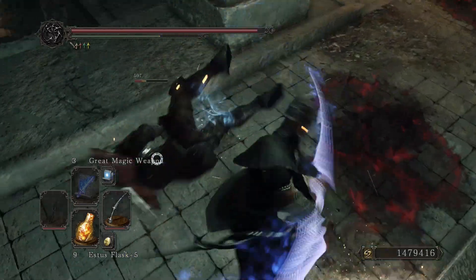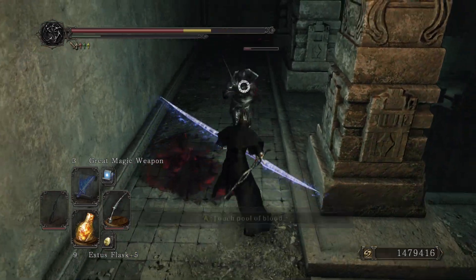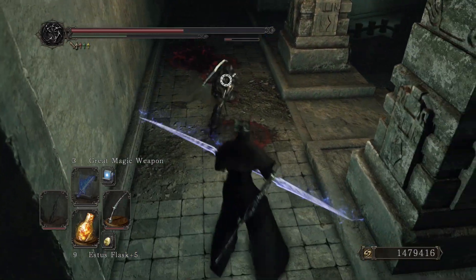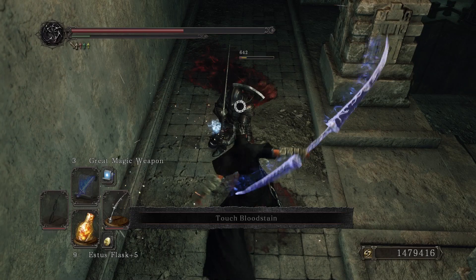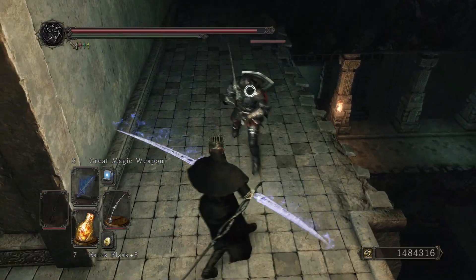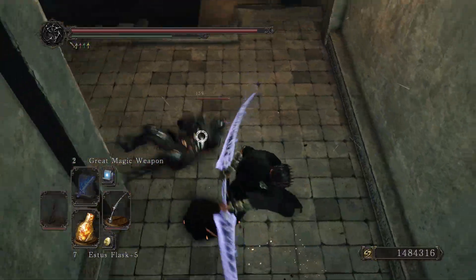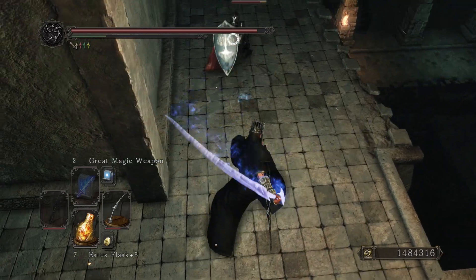The twin blade class tends to have pretty high durability because they swing so fast and hit so many times. This one does have the lowest durability at 100, it weighs 10 units, has 15 poise break which is also a little low for the class, 120 counter damage, and with my stats at 50 strength and dex as well as 20 intelligence and faith, I'm doing 250 damage with this twin blade.